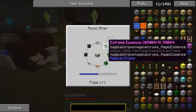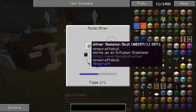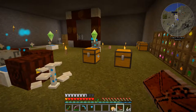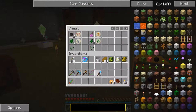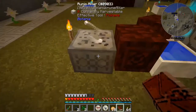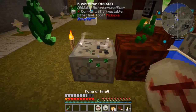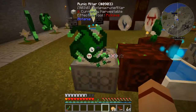Let's take a look at that recipe. We need three extreme essence, a rune of wrath, a rune of pride, two wither skeleton skulls which we got as a reward, and essence seeds. In this chest we've got everything we need. Let me get this stuff: wither skeleton skulls, extreme essence, essence seeds, wrath and pride. Let's get these onto our runic altar — two skulls, three extreme essence, essence seed, rune of wrath, rune of pride. This is going to take a little while, so I'll be right back.